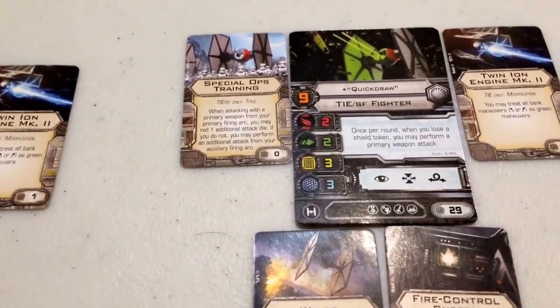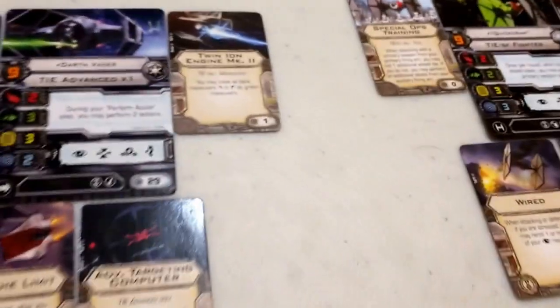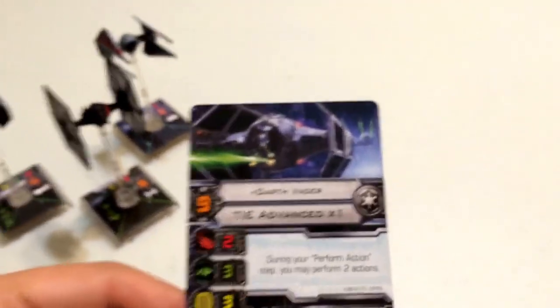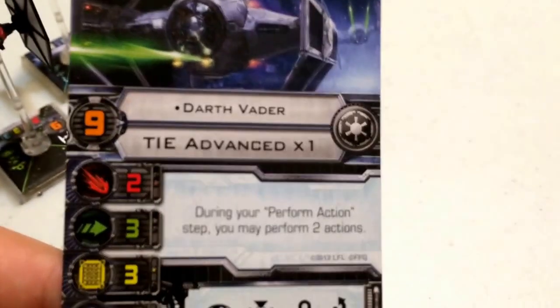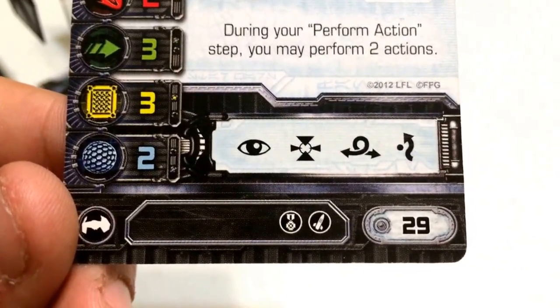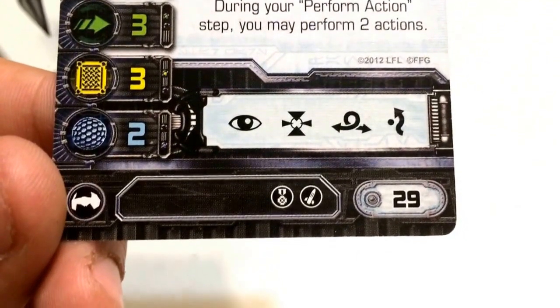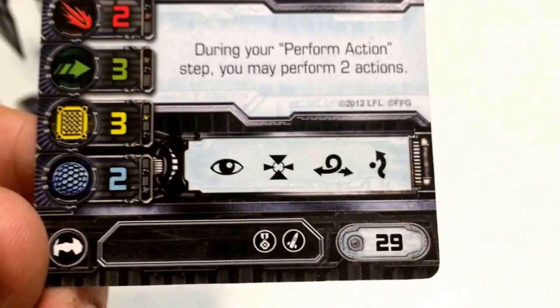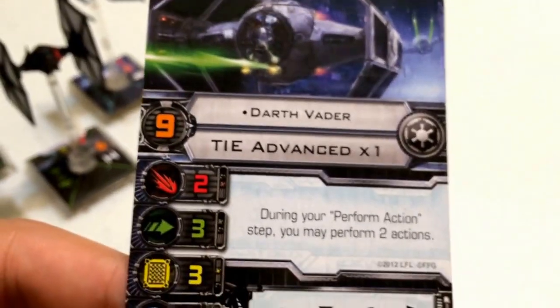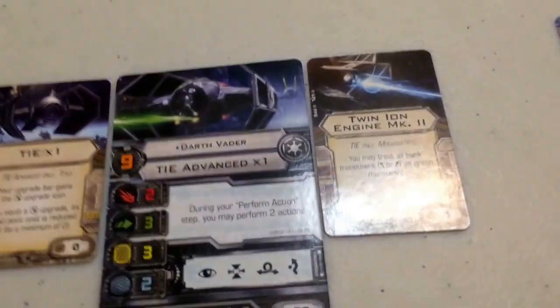Next up is none other than Darth Vader himself. Coming in at pilot skill nine, he flies the Sienar Fleet Systems TIE Advanced X1 for the Galactic Empire. Standard stat line: attack 2, agility 3, hull 3, shield 2. His action bar has focus, target lock, barrel roll, and evade. He also costs 29 points. His upgrade bar includes an EPT, a missile, a title, and a modification. His pilot ability reads: during your perform action step, you may perform two actions. So Vader essentially has a built-in Push the Limit, except you don't get stressed taking that second action — which opens up a lot of possibilities given he has four actions to choose from.